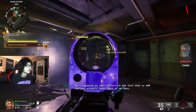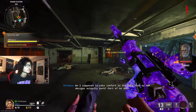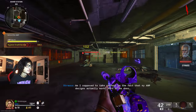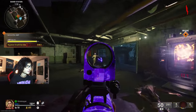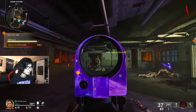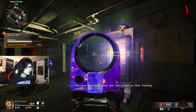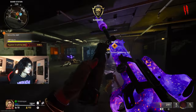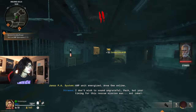Similar to my Liberty Falls Easter egg, we're gonna keep it pretty light on the edits. First things first, we're gonna be powering up the amp. I notice this map is way darker than Liberty Falls. Normally I turn my monitor brightness up to 10 but I might need 15 or 20 for this map. There it is — we got the first amp on.